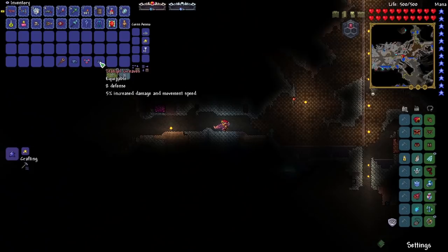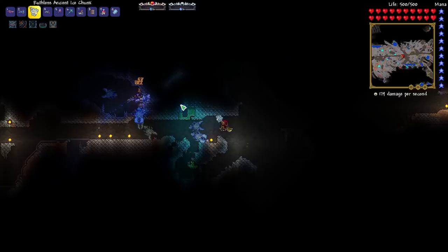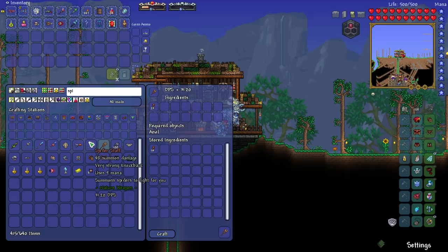The Spider Armor actually reduces our defense unfortunately, but minion damage is increased by 12% and we get our number of minions increased by 3 instead of just 1. So we should be able to summon quite a few more of these guys — now we've got an army of them.